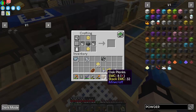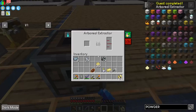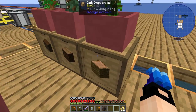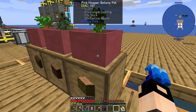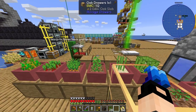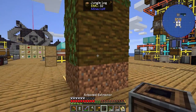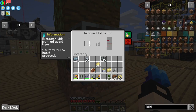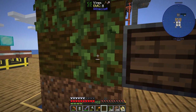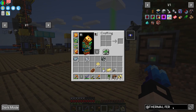We need two buckets and a machine frame, and we'll need one, two, three, four plants — arboreal extractor, that's amazing. Does it need power? I don't think it does. I need a tree — I've got some jungle saplings. The correct drawer has cocoa beans — I like chocolate. Let's grow a tree. It is working, I have no idea how. Does it break the block? I don't think it does.